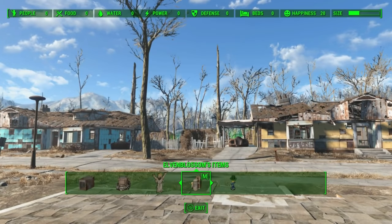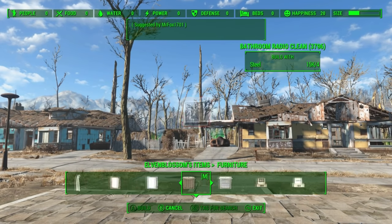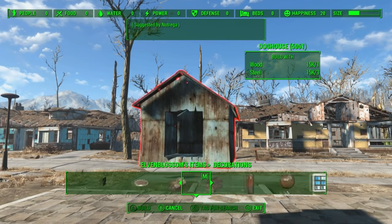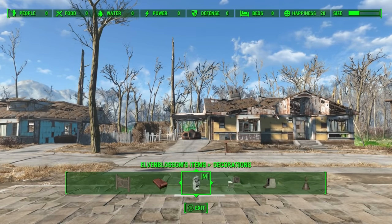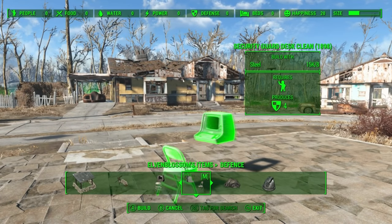Next up is Elven Blossom. This one has its own tab and everything is right here. It does give you new furniture and decorations — a lot of this stuff is already given to us with Workshop Rearranged, but there are a few things that are new. You'll see that a lot with decoration mods — one might give you the exact same stuff as another but add in one little thing you can't live without. That's kind of what Elven Blossom is for me. It adds in cool stuff like these TV monitors — I've had a lot of people ask where I got those from, so here it is: Elven Blossom. It also has some cool stuff under its defense tab, like these little security guard desks — place it on a table, assign someone to it, and your defenses go up.